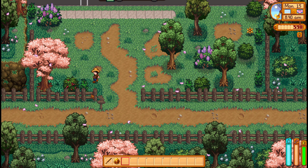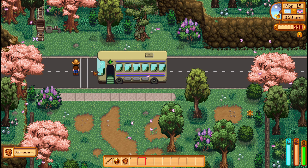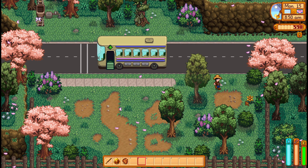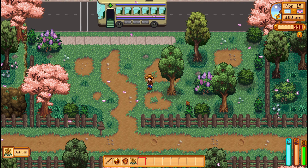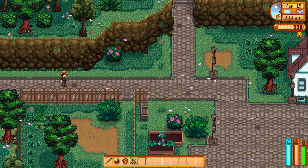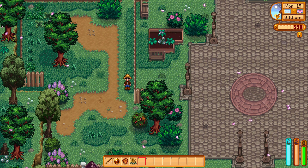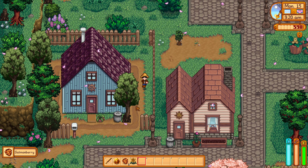Let's go ahead and gather our salmon berries - these are going to be our main food source for a while. I also need to collect a bunch for the community center just in case. Anytime I see a salmon berry I'm going to be gathering them for the next few days while they're here. We also have an event over at Emily and Haley's, so let's head down there, grabbing salmon berries and searching trash cans on the way.